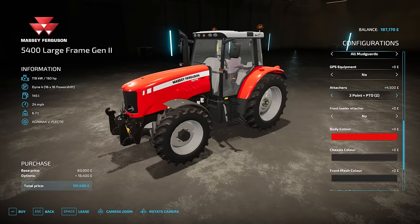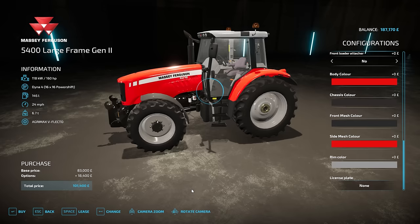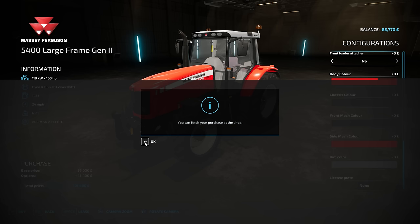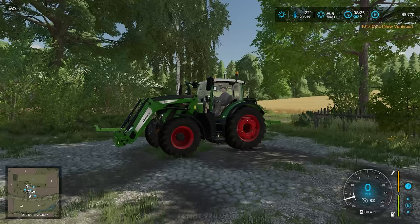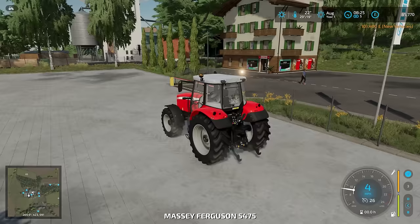Do we have a tractor with a front loader? I think we probably do. We can change this in the future. I will remove the number plate. Very happy with that — £101,400, purchased. I'll just check the other tractors. Yes, the Fendt has got a front loader, so that's already set up for us to go. We'll put the beacons on and have a look at our nice new tractor.